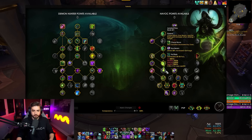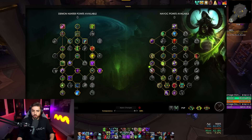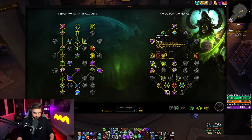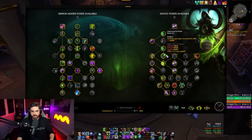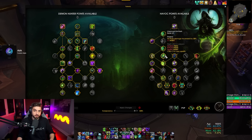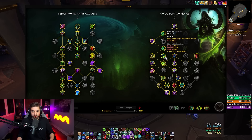Of course, we get Blind Fury. All of these work together and they're working really well because of our tier set. Then we keep going down the left — we're taking Unbound Chaos and Tactical Retreat. You may have noticed we are taking Improved Fel Rush as well. This is just because we're taking Unbound Chaos and that's just kind of where the point lands. You could put it into Momentum if you want, but I think the whole point of this build is to get away from Momentum, so that's where we're going to put that point.